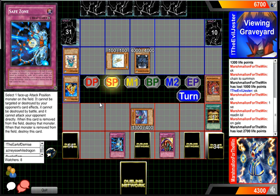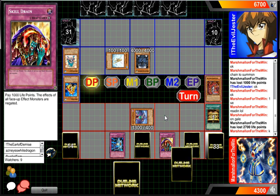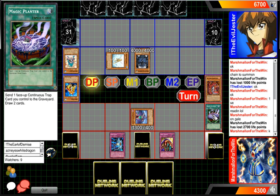I'm thinking: how can he get over the Safe Zone Gale without MST? Obviously you can't have any effects. What he could do is tribute for a Monarch and then chain Book of Moon so it resolves face down — and Skill Drain only affects face-up monsters. So if you're ever playing and there's a Skill Drain on the field that you need to get rid of, you can Synchro for a Black Rose and then Book of Moon the Black Rose and you'll be good to go. And after that — he's going to Magic Planter, and Imperial Custom!